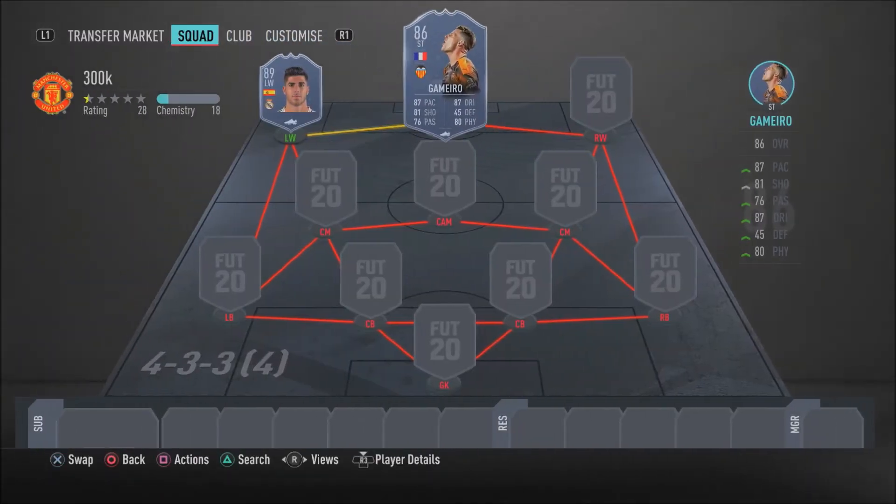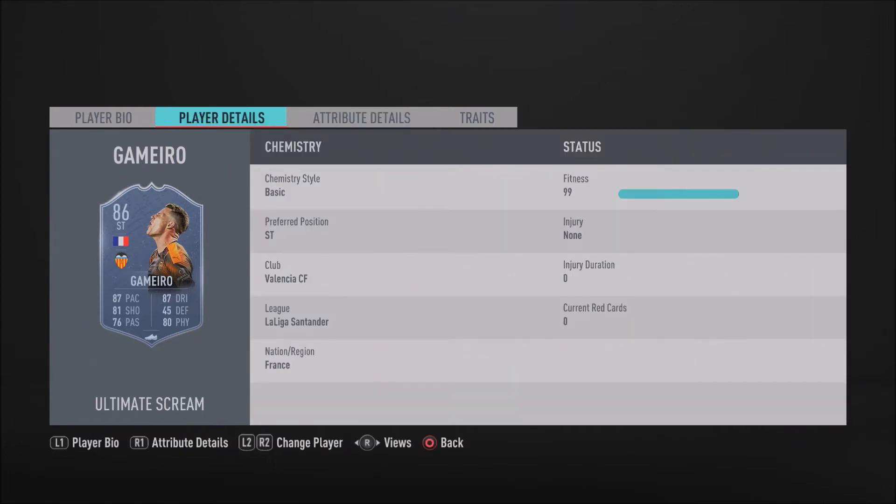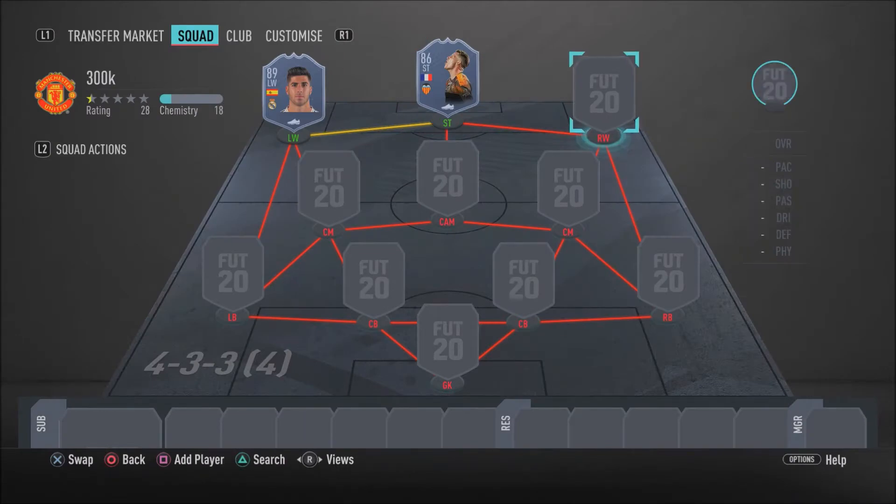The first player is Kevin Gameiro in that striker position — it's actually a Scream card, a card you don't see too much in FIFA 20 but one that is very clinical and overpowered. He's got 89 acceleration and 85 sprint speed, 87 positioning and 82 finishing with 84 shot power. He's also very agile with 90 agility, 90 composure, 88 ball control and 85 dribbling. He only has 3-star skill moves, but he does have 4-star weak foot, so overall Kevin Gameiro is a card I do recommend.